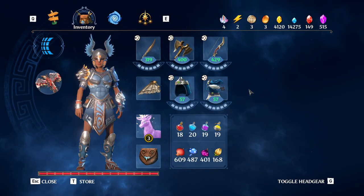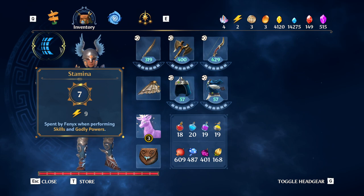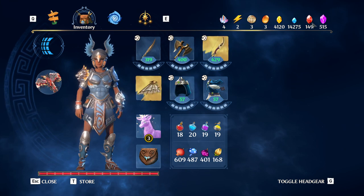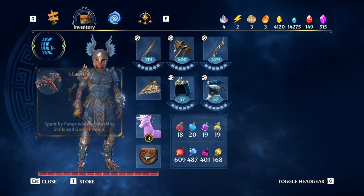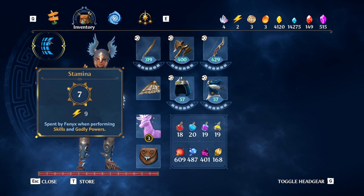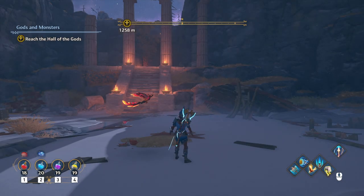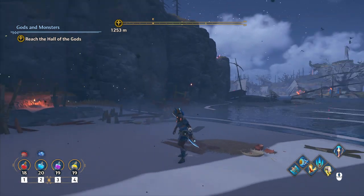In new game plus, there is more stuff than you need — more materials than you need to get everything to maximum, and then there are masteries past that. I've got seven masteries to the stamina so stamina usage is seven percent more efficient. You start with just four of the blocks; I've unlocked all of them. Literally everything has masteries like that, so new game plus is not useless.